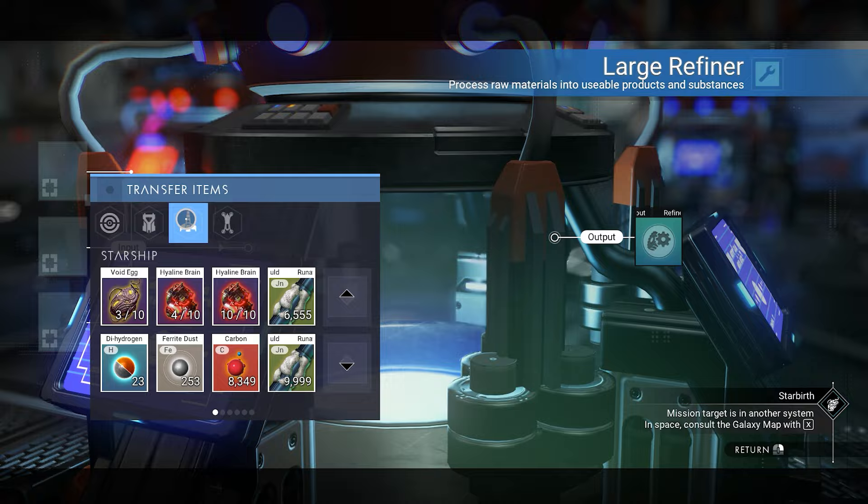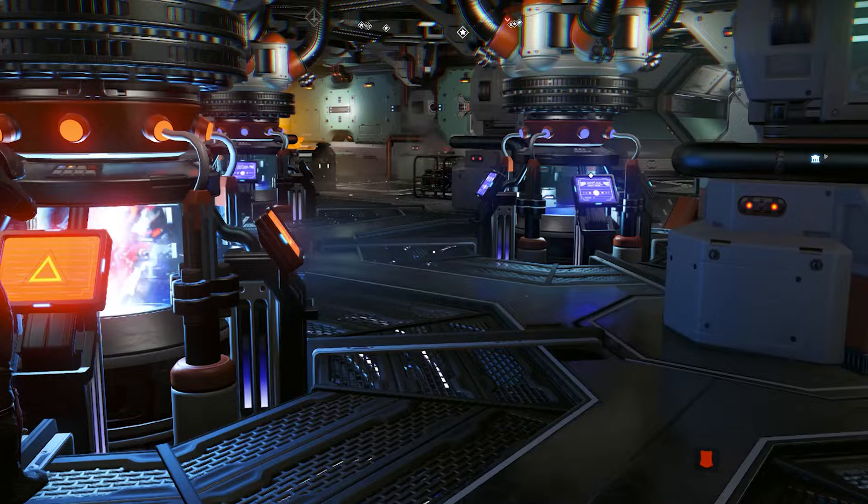And that's how you make 200,000 nanites using the freighter — that's the way you don't have to use the normal refiner anymore. I'd love to know in the comments what you think about this and whether this is the best method for you or if you have another way. If you want to get the best Atlantid multi-tool for making nanites, make sure to watch the linked video. Love you guys, have a wonderful day!